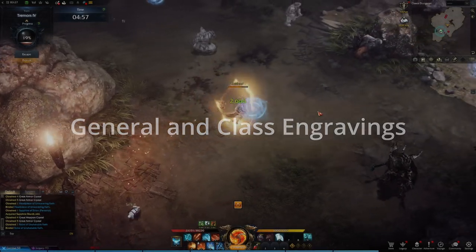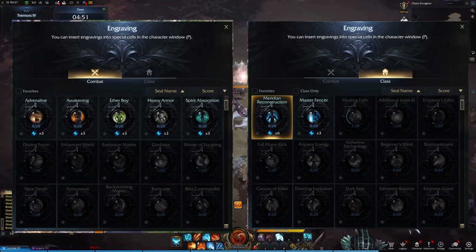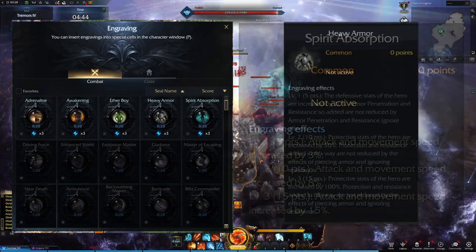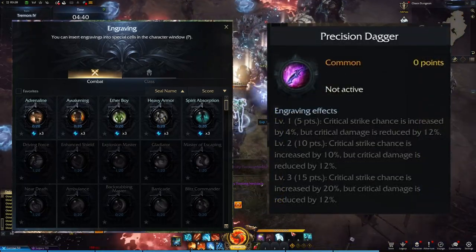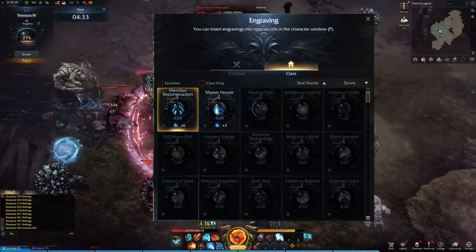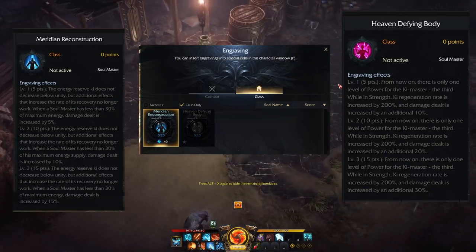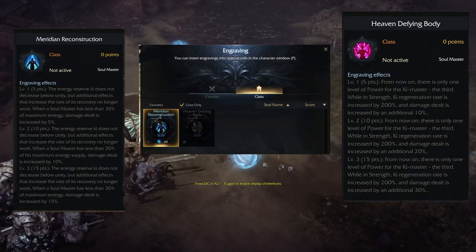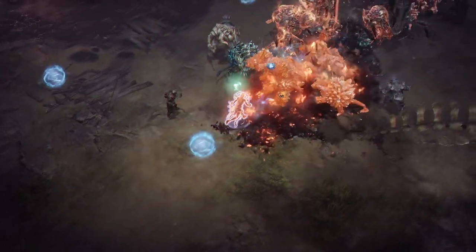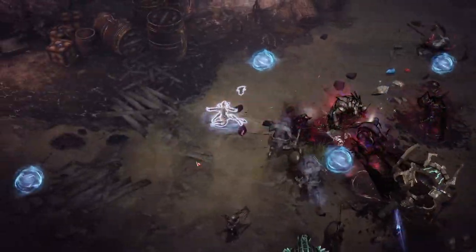Engravings are separated into two major categories: general engravings and class engravings. General engravings have effects that can be applied to any class, such as increased attack and movement speed, increased defense, increased critical strike chance, and so on. Class engravings are specific to a class and primarily affect the class's identity. Each class has two class engravings which often completely change the playstyle, and most classes must choose between one or the other, though a few can benefit from both simultaneously.